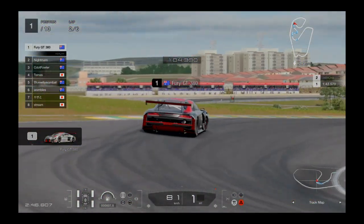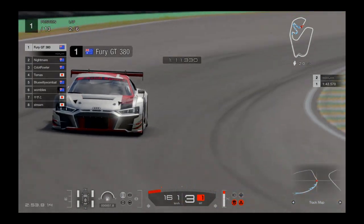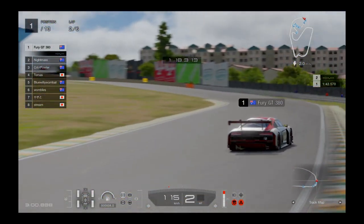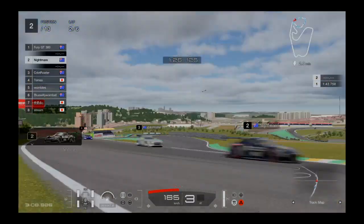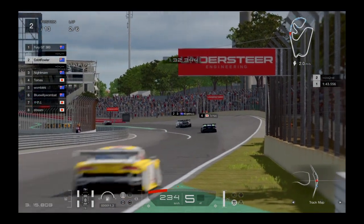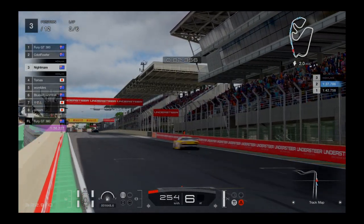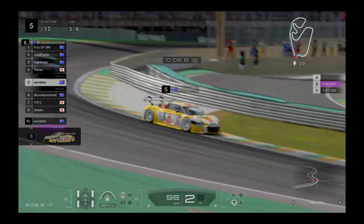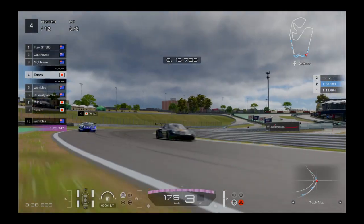First time driving this car because I don't have a lot of credit — it's one I've won in getting to the sports section in GT7. I've got to use a lot of lower gears on those tight corners. The driver Nightmare was setting some quick laps, as was Womble.